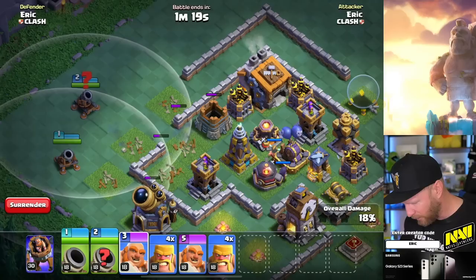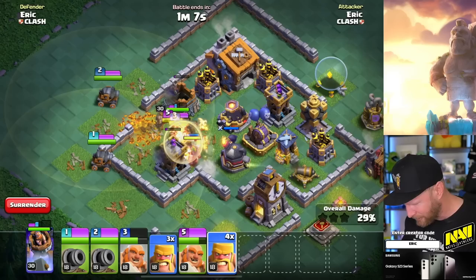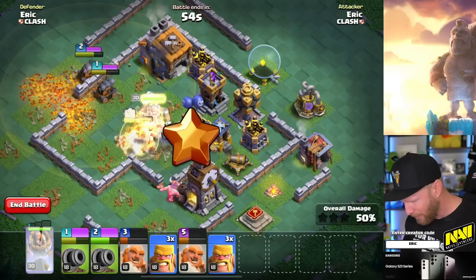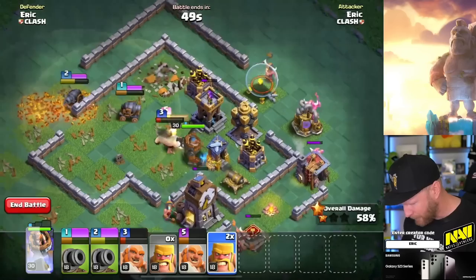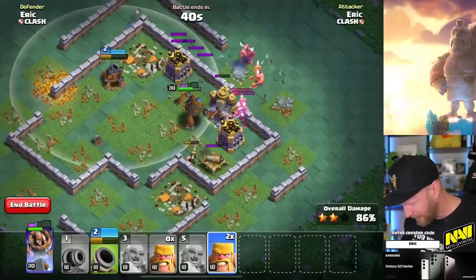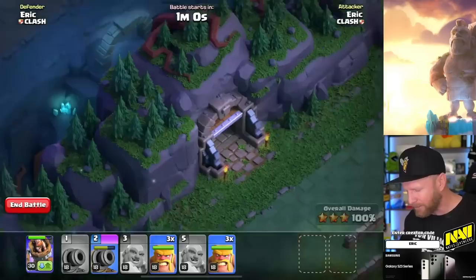We send the boxer giants in, pop their invincibility abilities as they take damage, and drop barbarians on the outside to collapse the backside. The hero ability charges up as we push through. We're careful to keep the cannon carts away from the crusher. Once the hero ability is fully charged, we pop it and push through the remaining defenses, ending stage one.